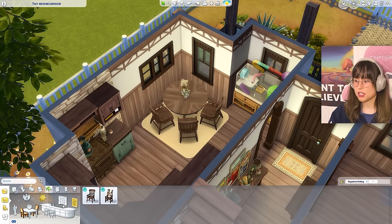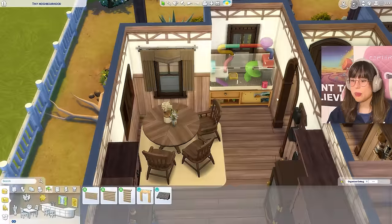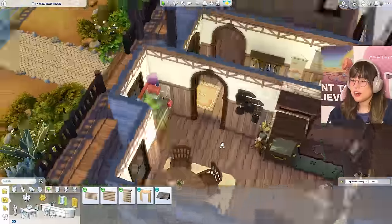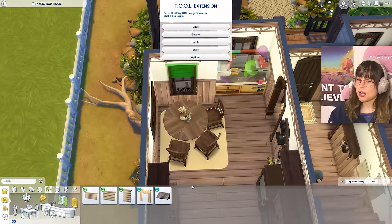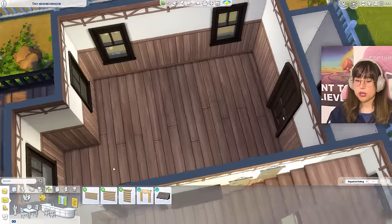Looking at curtains — the options are awful, really long and can't be made shorter without looking silly. Already used up my veto. Using some curtains sized down with tool mod, scooted into place. I hate them but we're moving on.